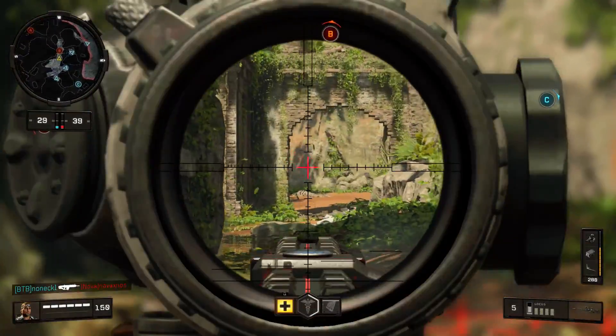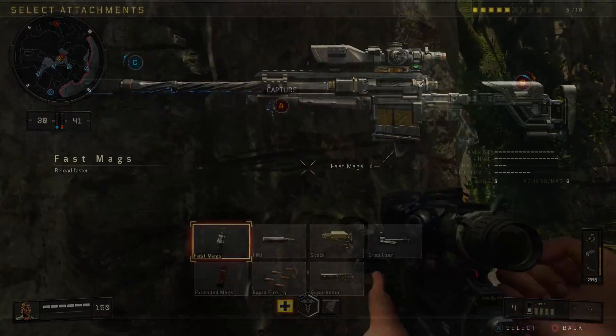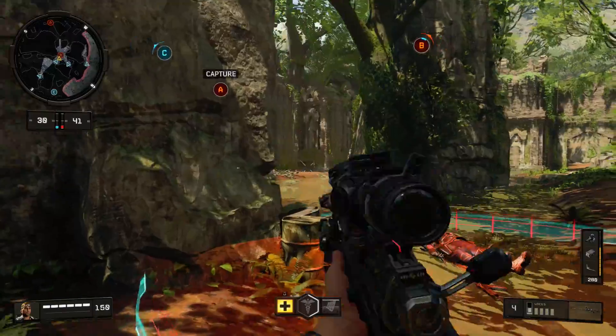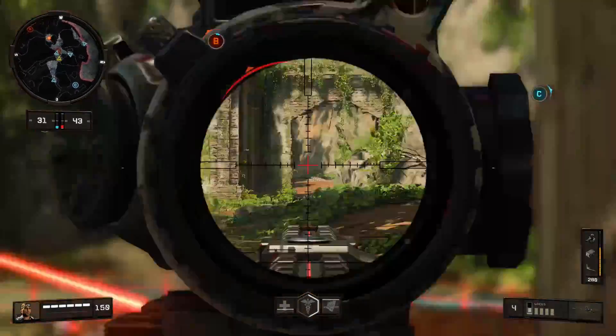For the regular attachments, there aren't too many available for this sniper rifle and it's missing some that would really make this weapon amazing. The ones available are Fast Mags, FMJ, Stock, Stabilizer, Extended Mags, Rapid Fire, and Suppressor. High Caliber would be insane on this weapon, and Quick Draw would make it over-the-top good — that's probably why they're not available.